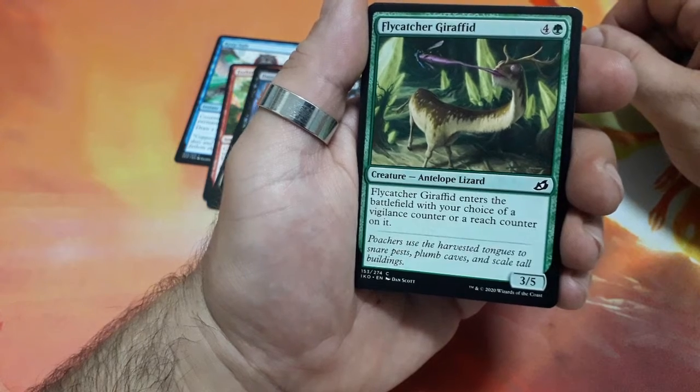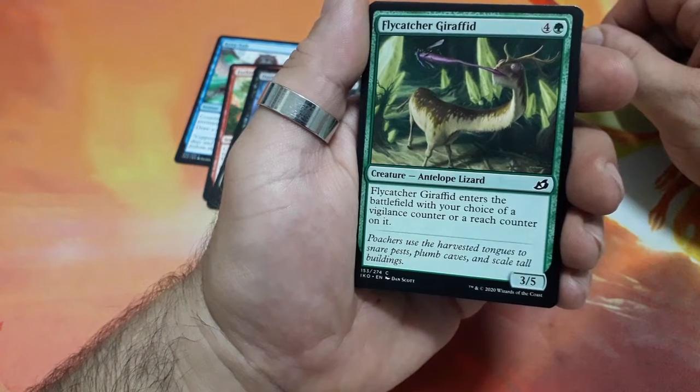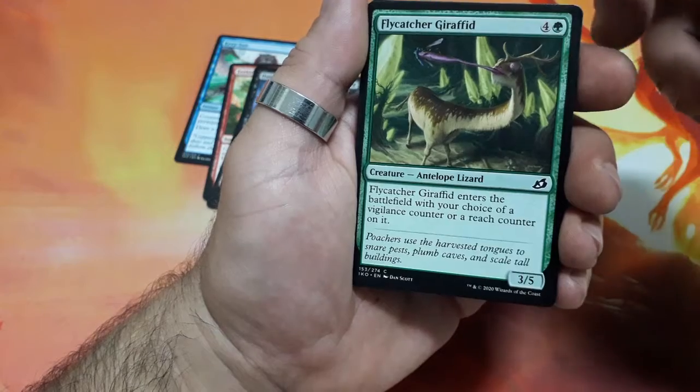Flycatcher Giraffe, five drops — he enters the battlefield with your choice of a vigilance counter on it or a reach counter on it, and it is a 3/5.